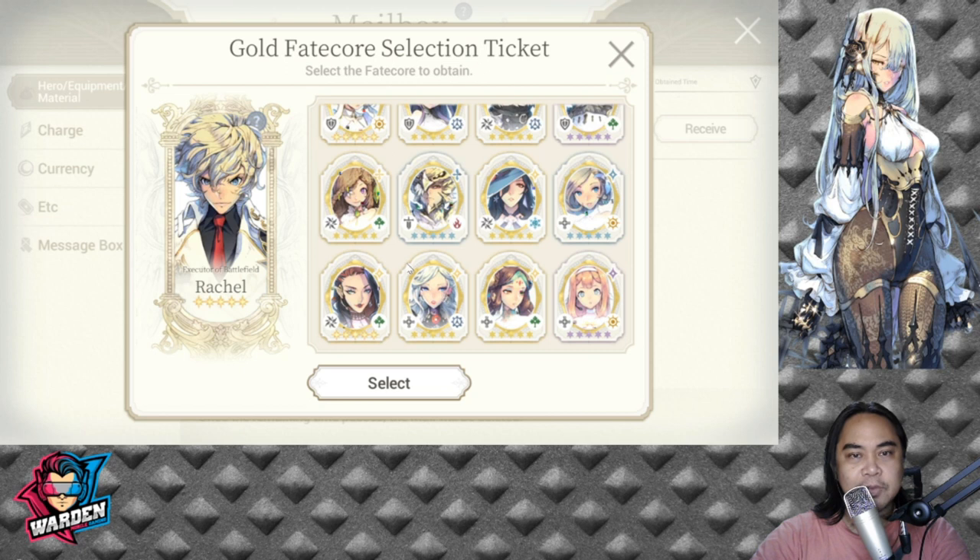For my free-to-play account, I got Rara because I'm currently summoning for Bathory in the stream creation, so I didn't get Bathory there. I was lacking either Rara or Bathory in my free-to-play account. Now I have Rara but I still need to pull for Bathory. You have to know the needs of your roster — who are the heroes that you think will help you.